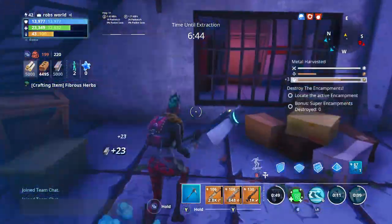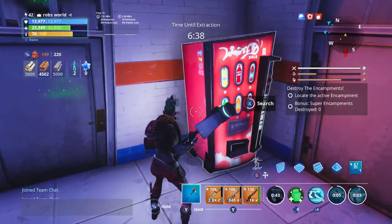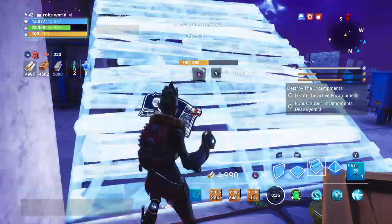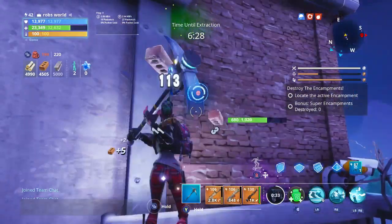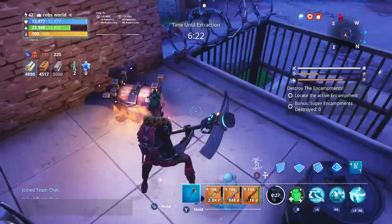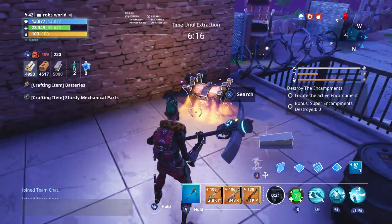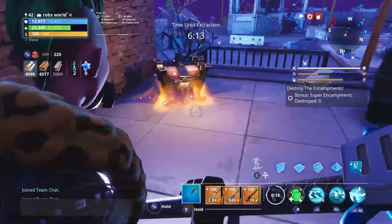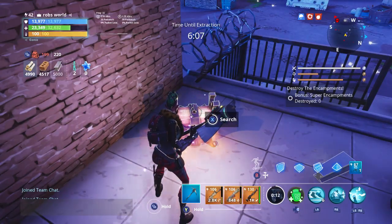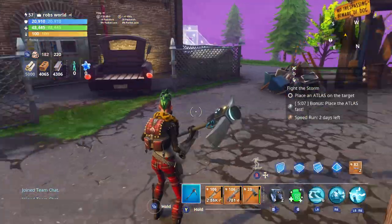Today's video is all about the basics of how to do your daily challenges. As you'll probably notice as you're going along in Fortnite Save the World, you do get daily challenges. Every day you will have a new set challenge which are on a completely random scale — so one day you could be getting a search for teddy bears, and the next day you could be getting kill 300 husks with an outlander or something like that. This video is going to go through and explain how to do each of the daily challenges.